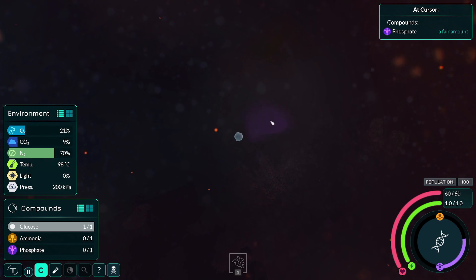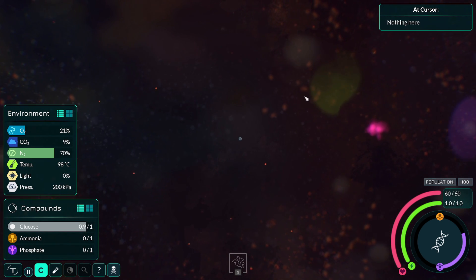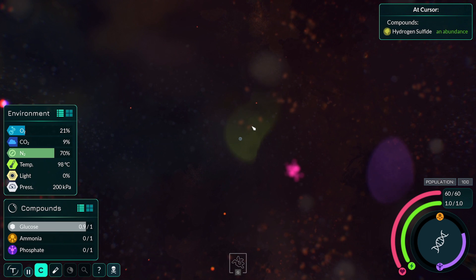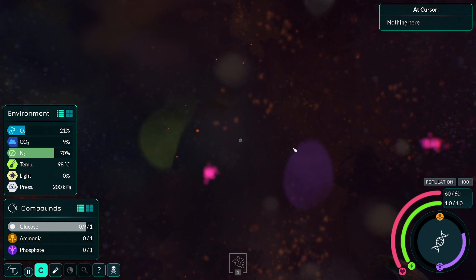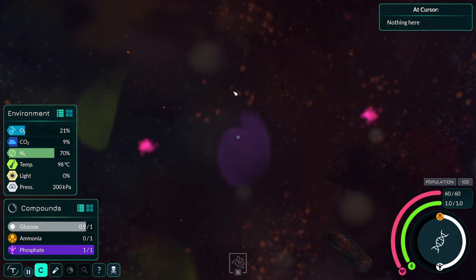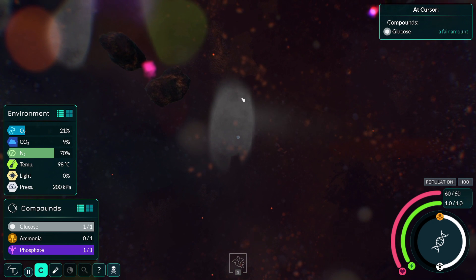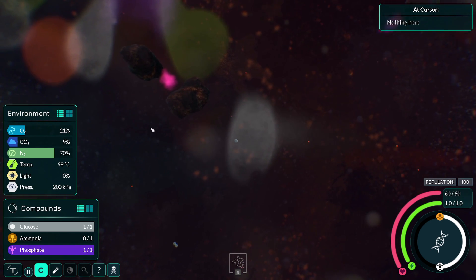Some phosphate immediately — yes please. I haven't got any... I've still got this instinct from last week. Oh, hydrogen sulfide — I need that. And you head right at it. Don't actually need it.